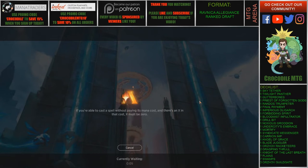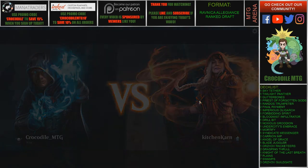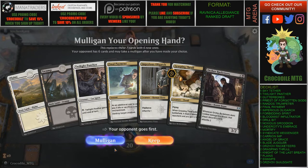Before we get too far into game number two, I wanted to give a big shoutout to all our sponsors. We have Manatraders.com — your number one place to get the best card rentals on the MTG market. I highly recommend them. We also have Ink Gaming, which is an affiliate of ours — they have really awesome play mats that you can customize and make your own. You can save money with both Manatraders and Ink Gaming using the promo codes listed at the top of the screen.